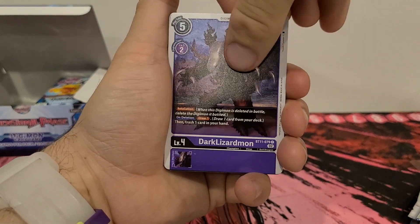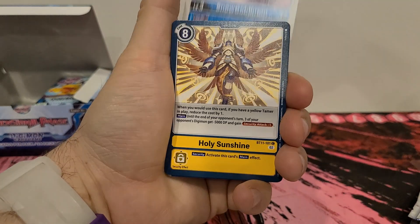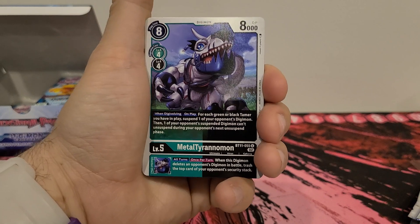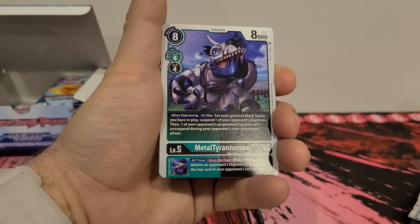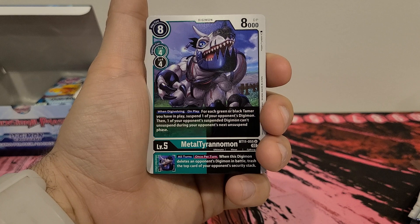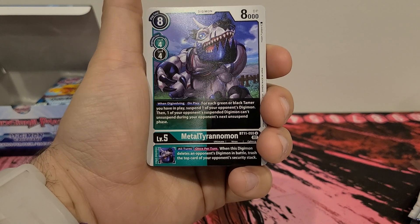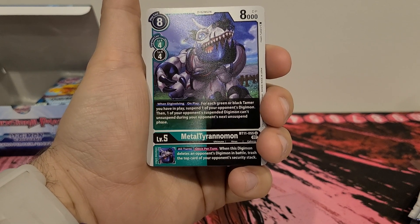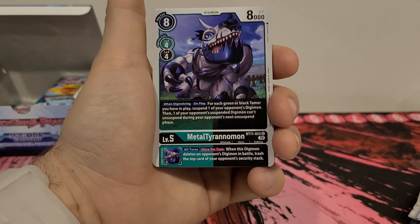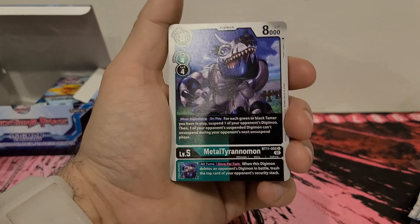Galgamon we've seen. Dark Blizzardmon we've seen. Garudamon we've seen. Ogremon we've seen. Snow Gobblemon we've seen. Holy Sunshine. Solomon. Metal Tyrannomon — eight play costs, four digivolution costs from green or black, 8,000 DP. It is a dual color card. When digivolving or on play, for each green or black Tamer you have in play, suspend one of your opponent's Digimon. Then one of your opponent's suspended Digimon can't unsuspend during your opponent's next unsuspend phase. Inherited effect, all turns, once per turn: when this Digimon deletes an opponent's Digimon in battle, trash the top card of your opponent's security stack. I like this one — I could definitely put it in a green-black deck.